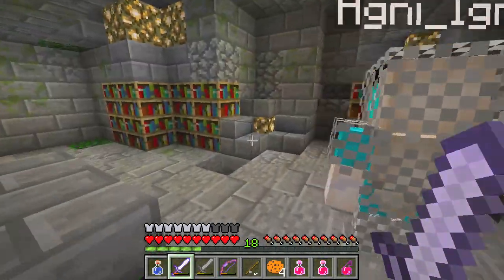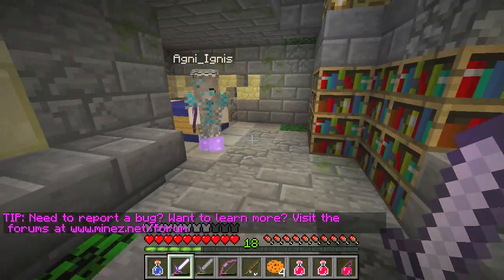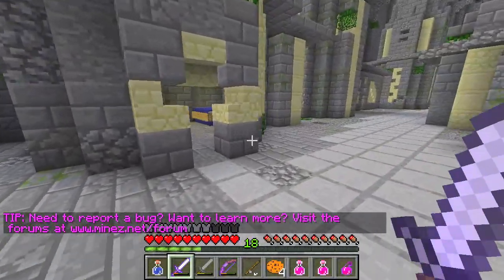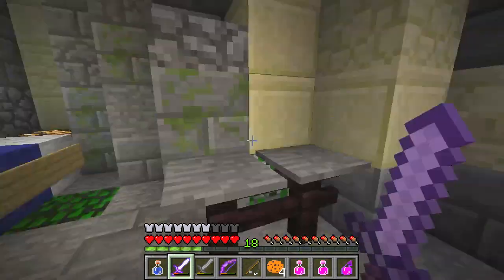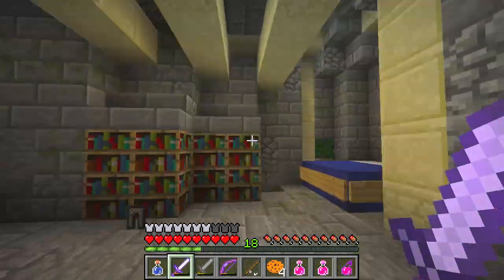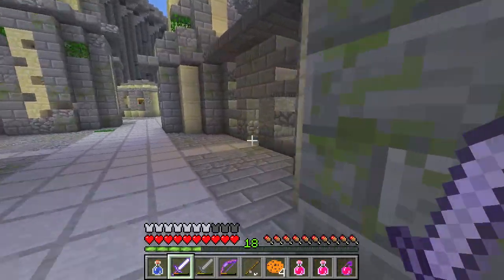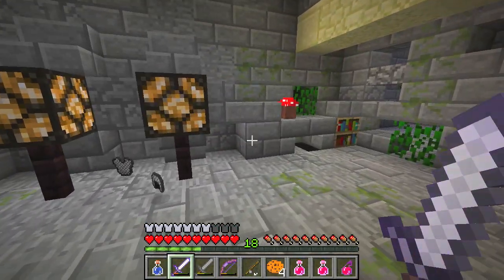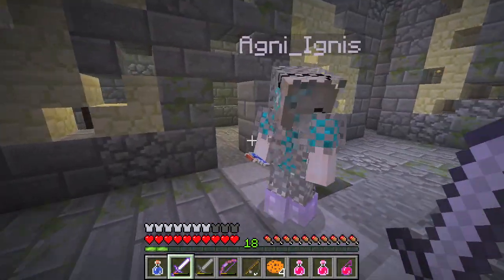I'm pretty sure on each one of the corners there's a zombie pigman spawner — on each one of the symbols. There's a feather falling tool over there. We need leggings and then I'm done. Oh there's a chest here we missed! 15 hours — that's pretty good. 15 hours is an epic chest.